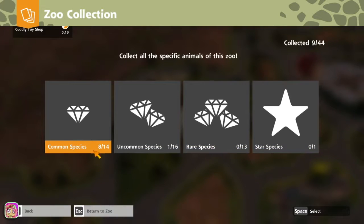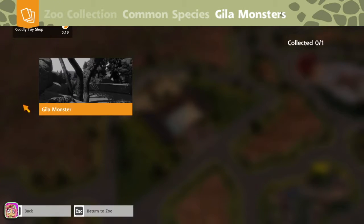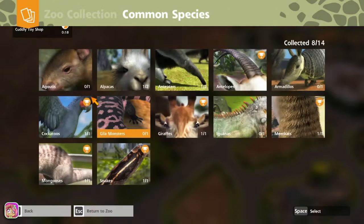Under common and uncommon stars — iguanas, meerkats, gila monsters, how about that? I know that's a mini exhibit thing. Let's go back. And we have a mongoose, iguana, gila monster, armadillo — okay.